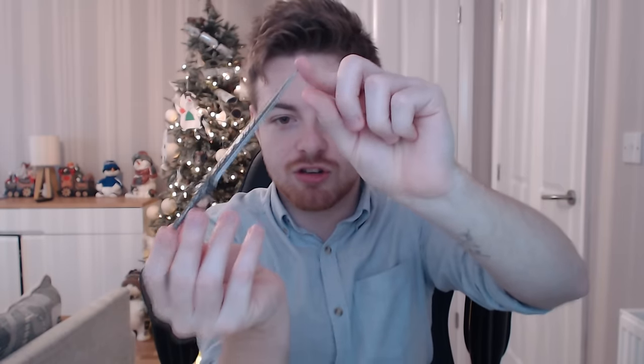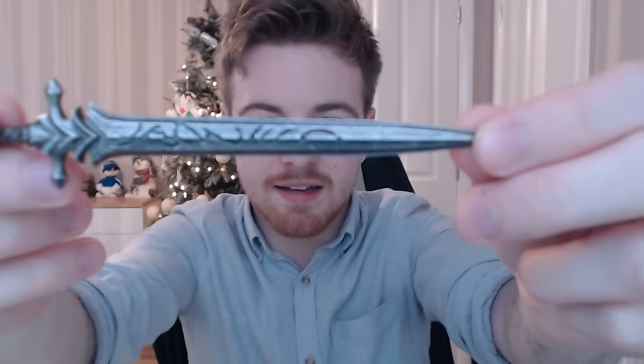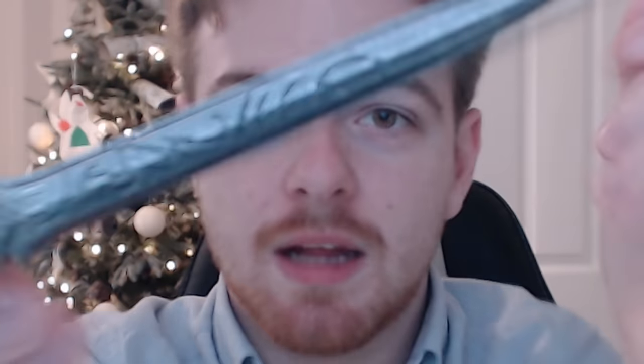Next off we do have a Castlevania: Lords of Shadow item. It kind of looks like a pencil case but it's tiny. Holy shit, that's awesome! It has these nice designs on it — that's really, really nice. I may go and stab my girlfriend now.